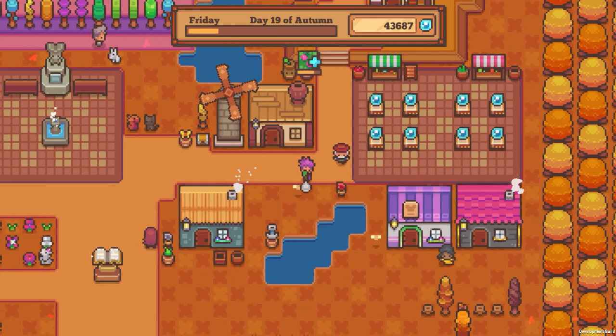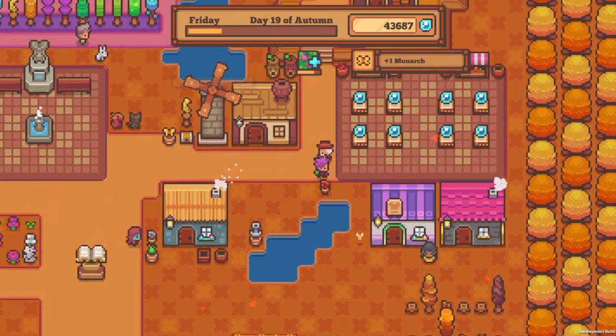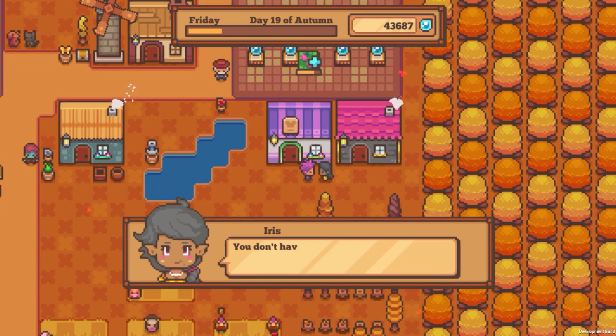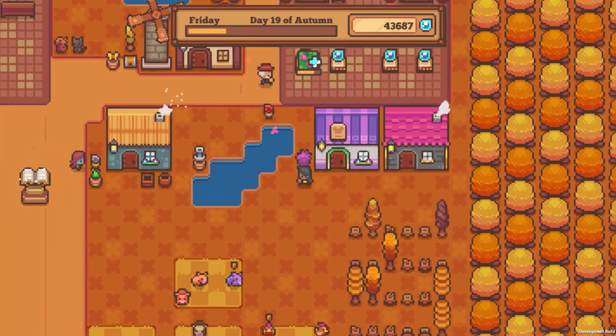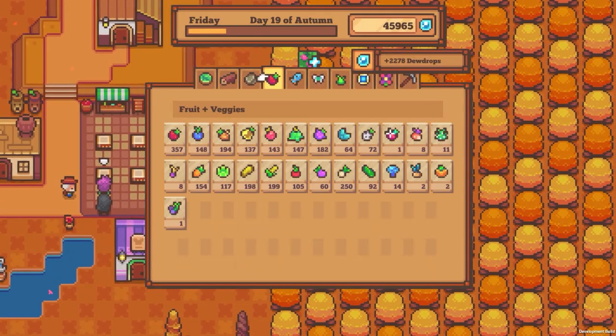I'll grab these bugs. I've got to remember to hit the weed statue. Hey Iris, let's go hang out. You don't have to be nice — remember, I'm not a queen anymore. Also, we're married. I especially want to be nice. I think the queen part comes first.